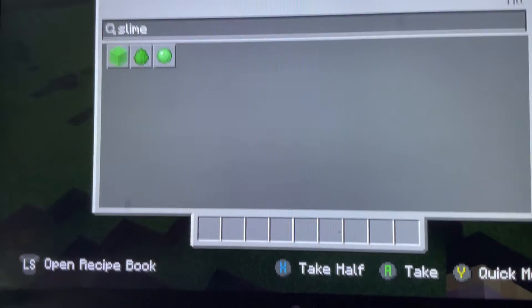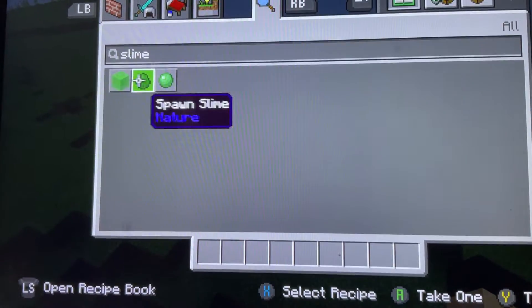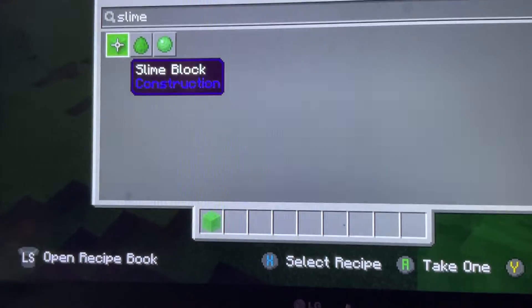You need some slime on the trampoline, and this might not work the same in Java Edition.